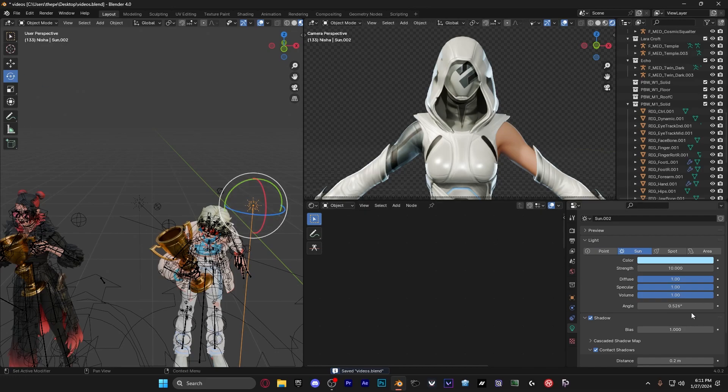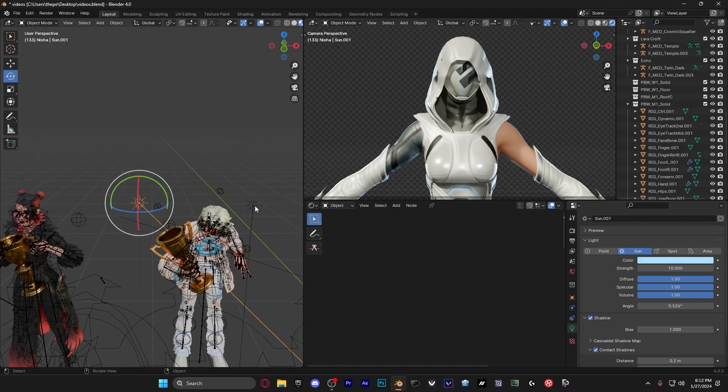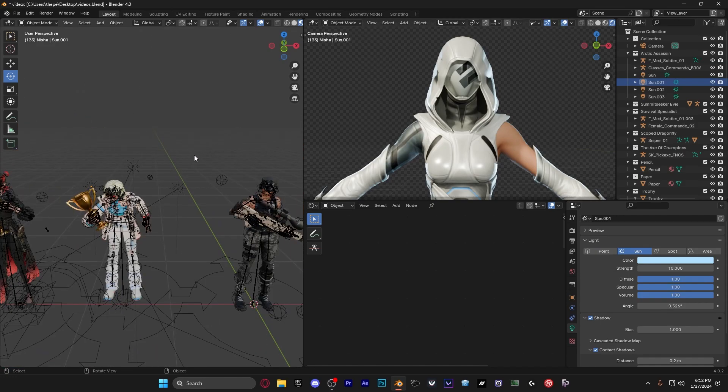Duplicate the light again and make it a lighter blue color as you can see right here. Set the strength to 10, keep all the other settings the same — contact shadows and everything — and then just duplicate it and put one on each side. Now you should have rim lights on both sides of the character.